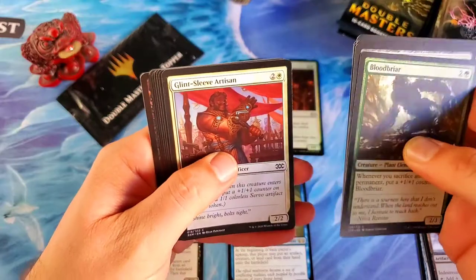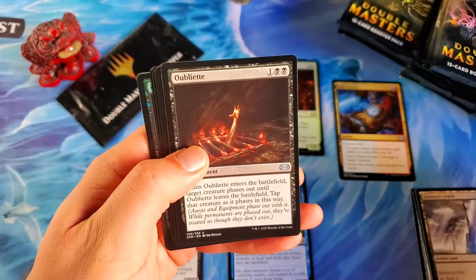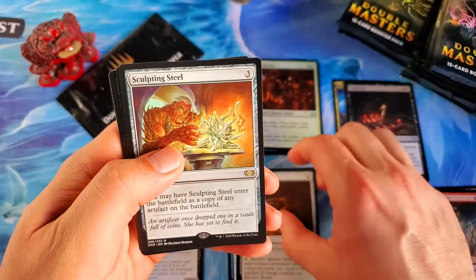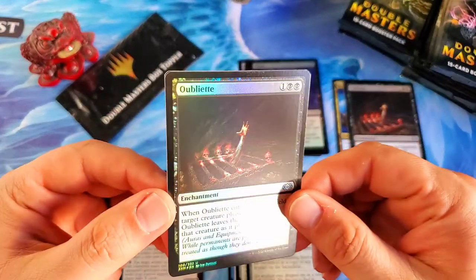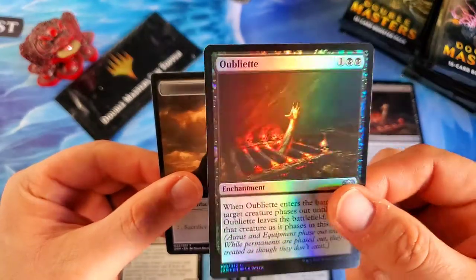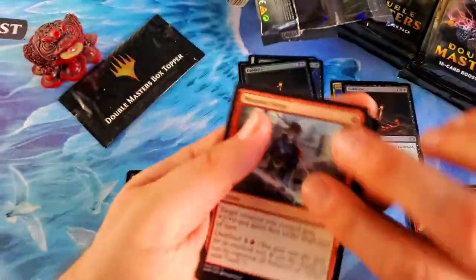Blood Briar, Tumble Magnet — I know the big dogs: the mana crypts, all the swords. I'm really excited about the swords. Oh, is it Etherium Charm? That's cool, I'll keep that up here with the cool uncommons. Trash for Treasure, very nice. Second pack: Oubliette coming for the uncommon — that is a sweet uncommon — and Ratchet Bomb, and then Sculpting Steel for our two rares. Not only did I get the regular Oubliette but I got a FOIL Oubliette — there's never been a foil Oubliette in the history of Magic. This is the first one ever, and it's probably going to be a pretty well sought-after card. That's what Double Masters is all about — amazing reprints with really awesome foils.